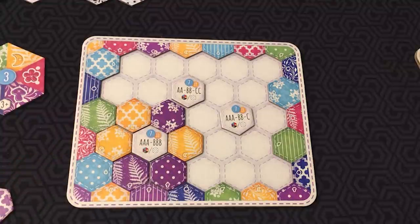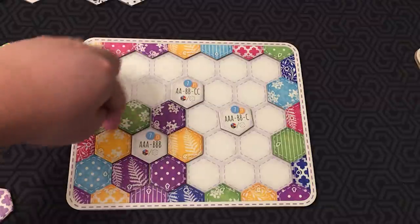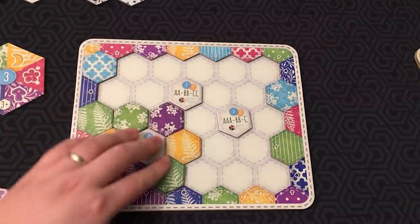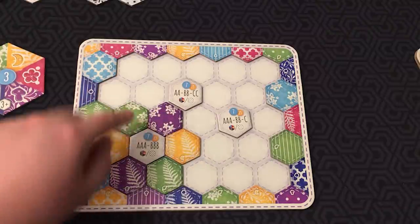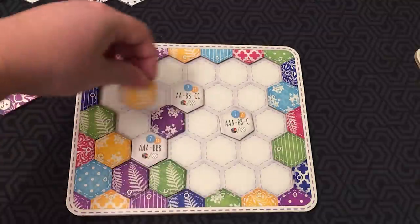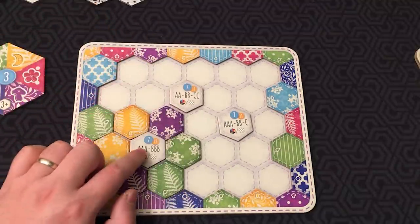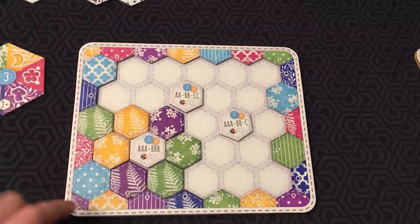You can also complete it with patterns. Instead of doing it with colors, you might get three of this flower pattern and three of this fern pattern. This also accomplishes the goal — three of one pattern and three of another. And again, they don't have to be touching.